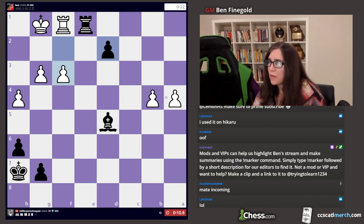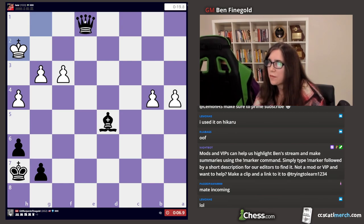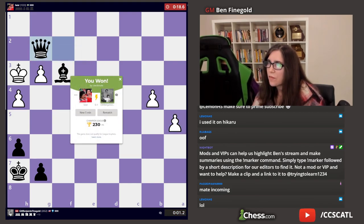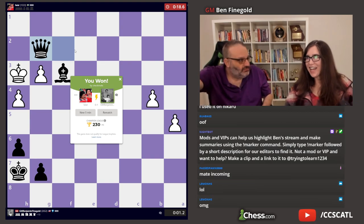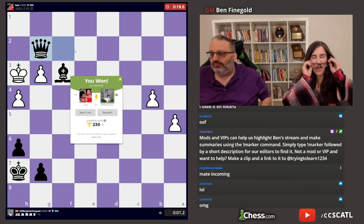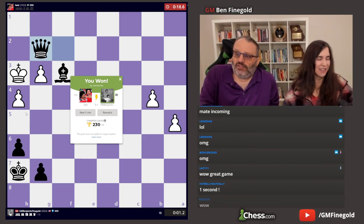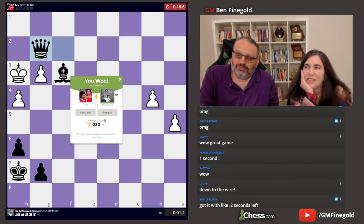F3. Queen takes E1. Done. King H2. Queen F2. Check. Bishop takes F3. Queen G2, check. Queen H2 mate. Sorry I had a hard time — I won. I thought I lost on time. Sorry I had a hard time finding that D5 square. I got confused. Yeah, I thought he would play H5 so that this wasn't mate, then Queen H2's mate. So I pre-moved Queen H2 mate — but he didn't play H5.